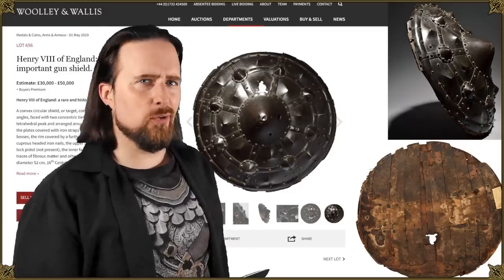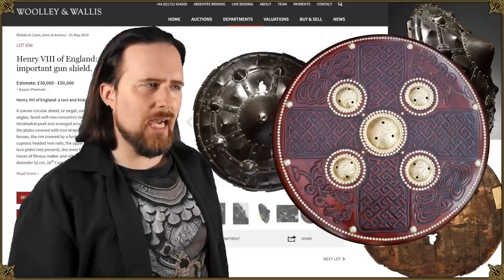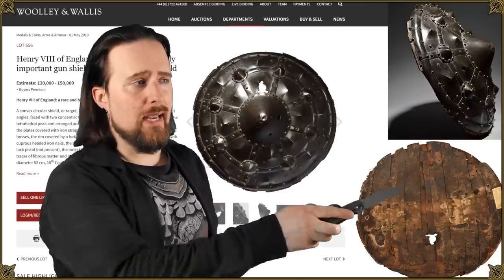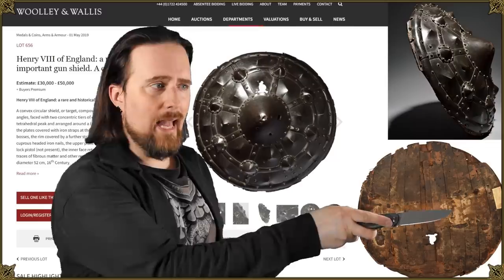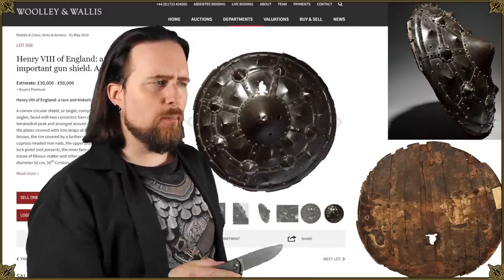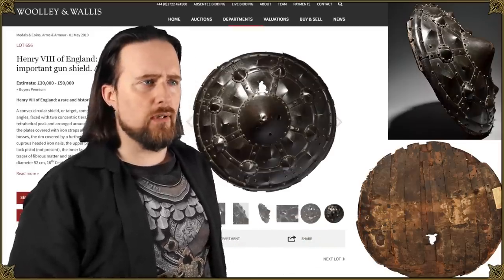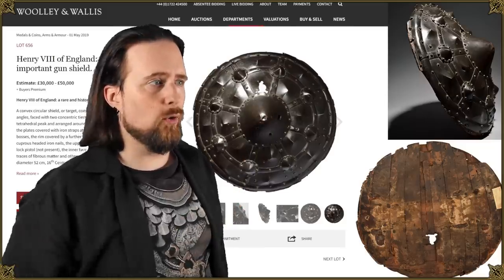It's mentioned in the inventory of the Tower of London in 1547 as 'targets steeled with guns.' Back then 'target' was the general name for a shield. It's convex, made of two layers of wood strips at right angles, covered with iron or steel. It used to have a padded fabric backing in red and yellow and leather straps. The matchlock pistol is missing, but you can still see where it was attached and where the barrel would stick out.